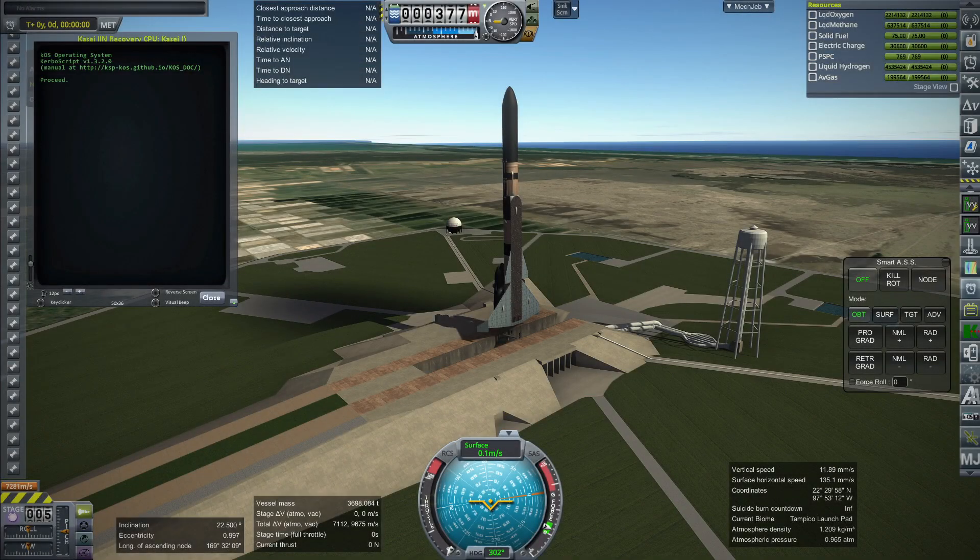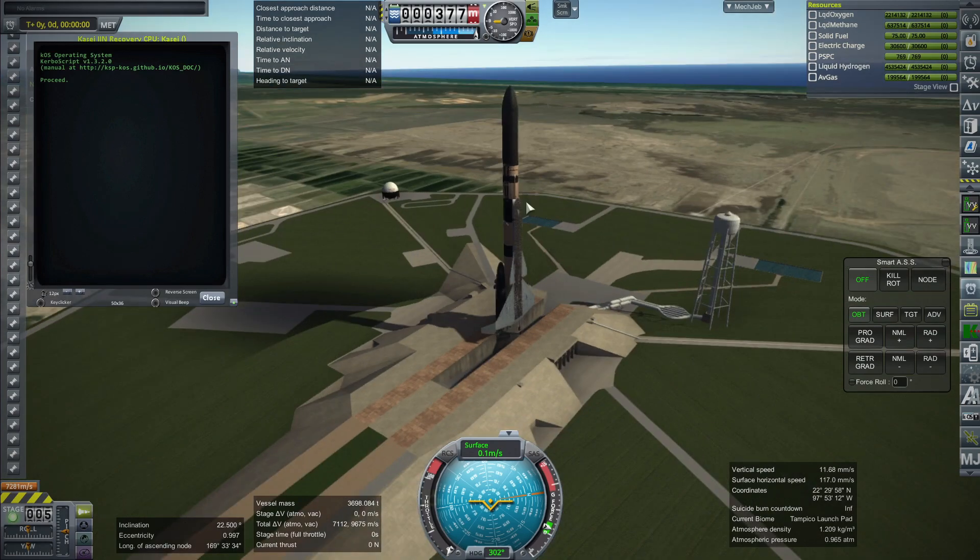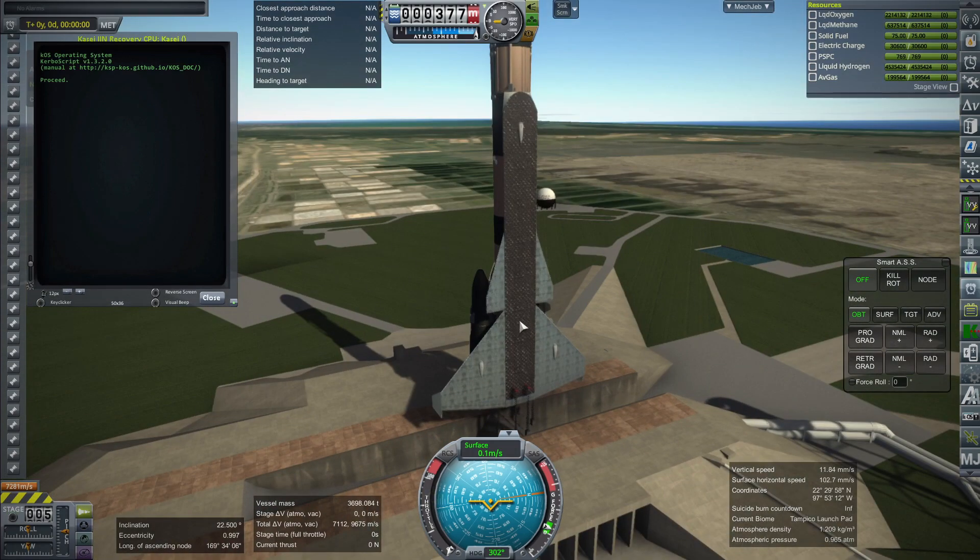Hello everyone, this is Ray Space and welcome back to Realism Overhaul Sandbox in Kerbal Space Program 1.12. I'm here with the recoverable version of the first stage of the Kasei-2 rocket, hence the tiles and the wings and all.